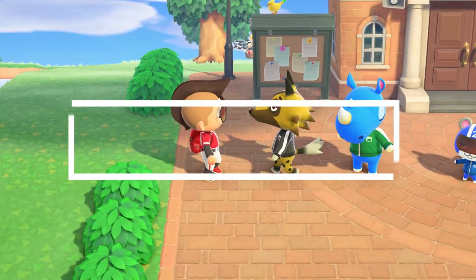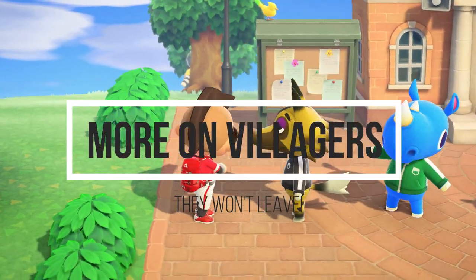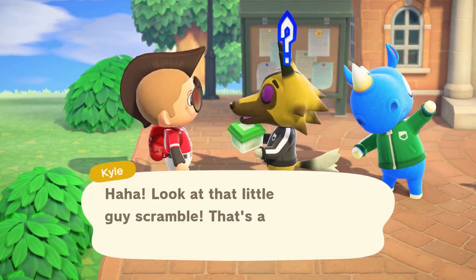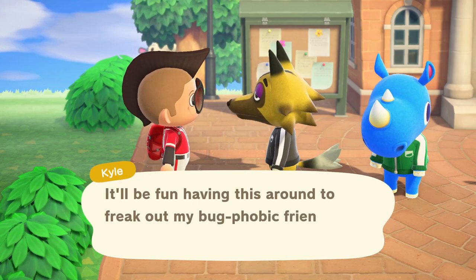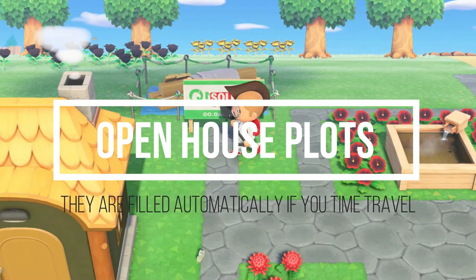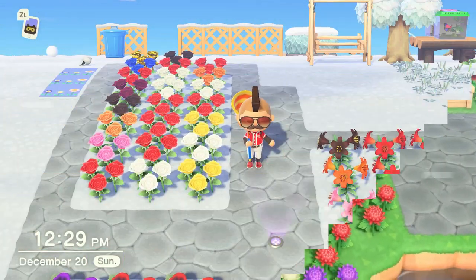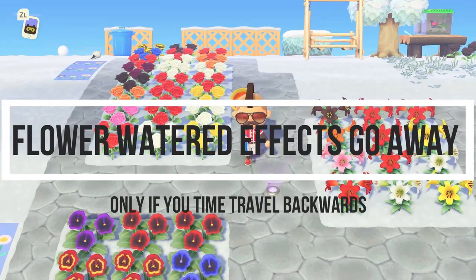Villagers may ask where you've been lately, but they won't leave your island as you time travel. There were some reports of people losing villagers while time traveling, but that's very rare and is actually a glitch — the game is designed to move villagers out only if you agree to let them leave. Also, if you have an open house plot and time travel even a single day forward, the game will automatically fill that plot with a random villager.